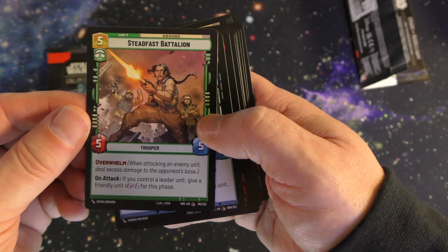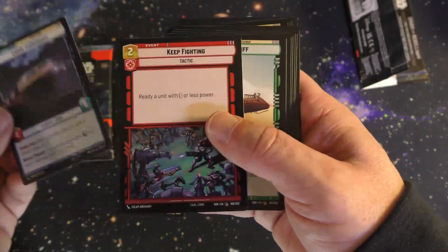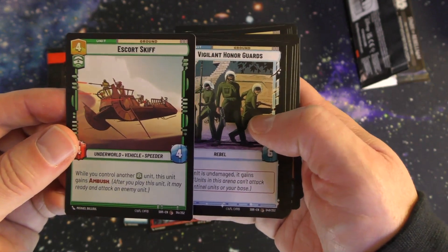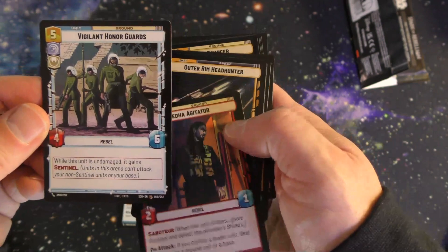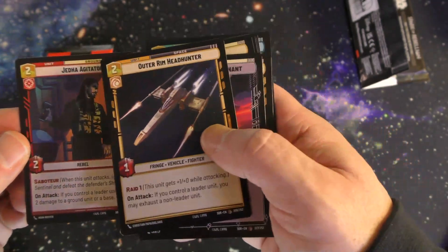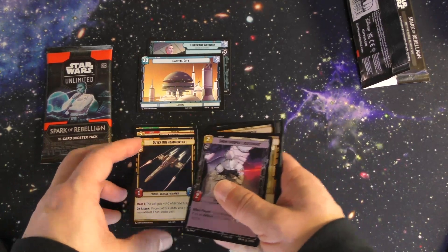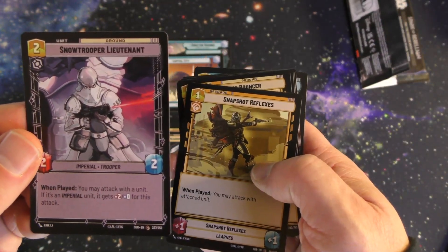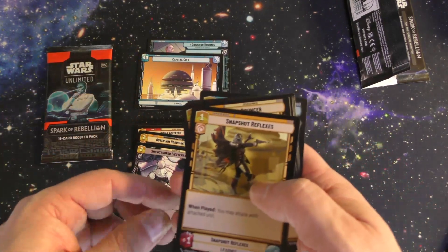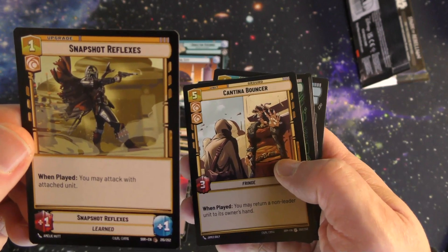Now we have a unit card, another unit card, here's an event, another unit, a unit, and a unit. You have a lot of units here. You do have different unit types — the ground unit and this one is a space unit. The game is divided between ground and space, so if you're attacking your opponent, the ground only attacks the ground and the space attacks the space. You're trying to attack the base that your opponent has and bring those points down to zero to win the game. Here we have an upgrade — you can upgrade one of your units.